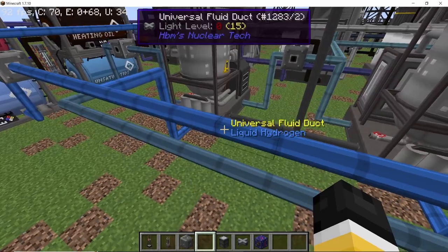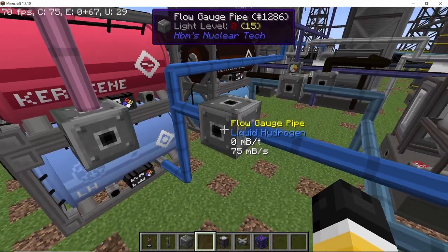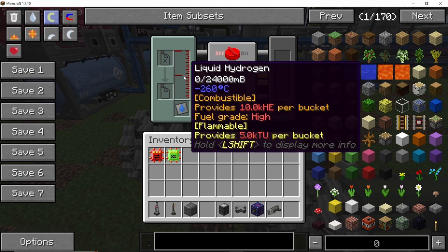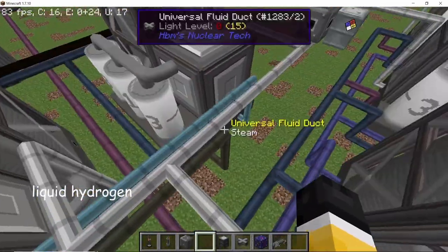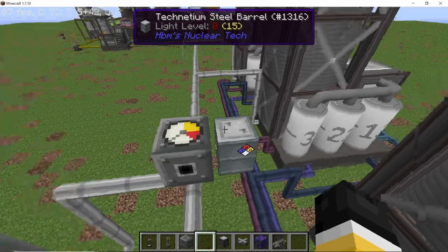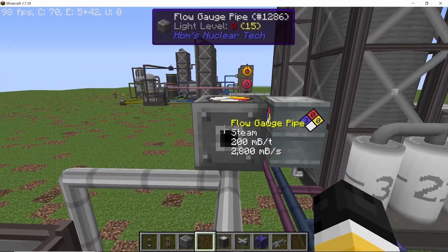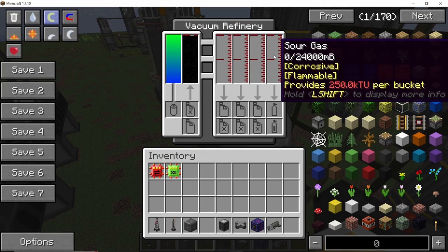Liquid hydrogen is common amongst all catalytic reformers. With a total of three catalytic reformers in this build, we are producing liquid hydrogen at a rate of 75 millibuckets per second. You can use liquid hydrogen to run an industrial combustion engine to get some extra power. All eight catalytic cracking towers also require steam, which is consumed at a rate of roughly 3,000 millibuckets per second. You can easily produce it using three boilers with a normal firebox.